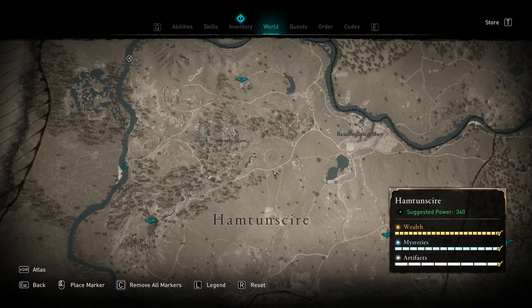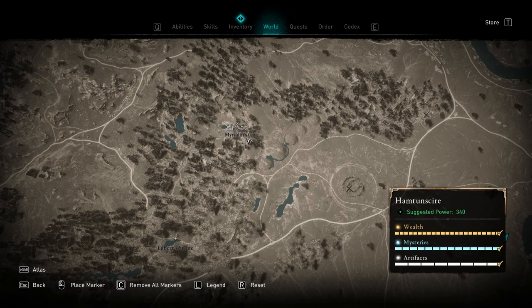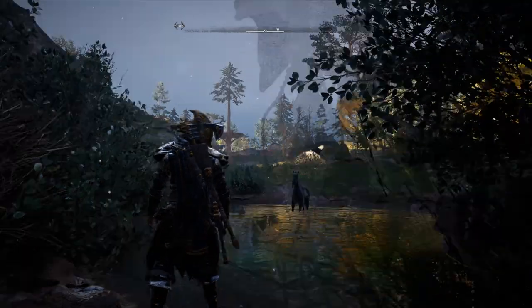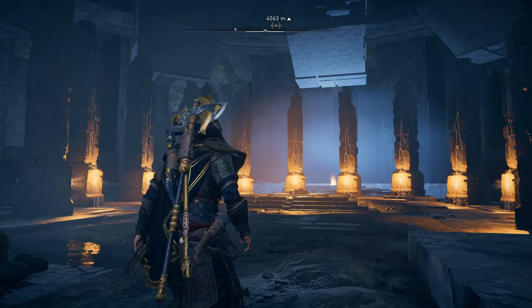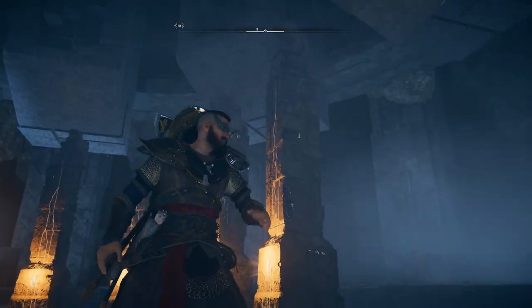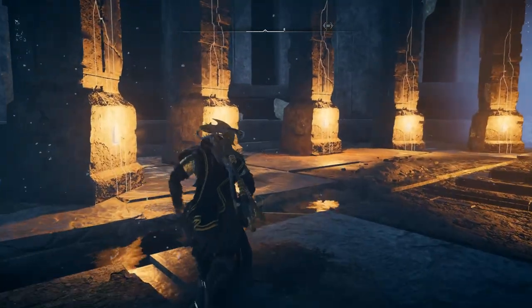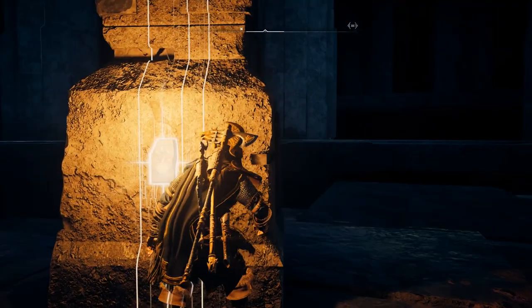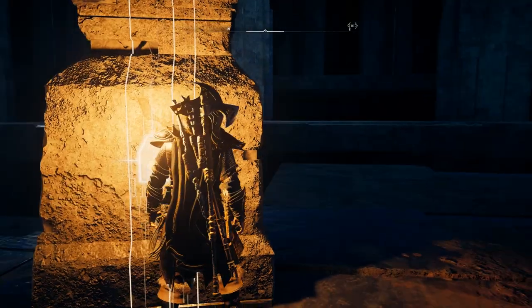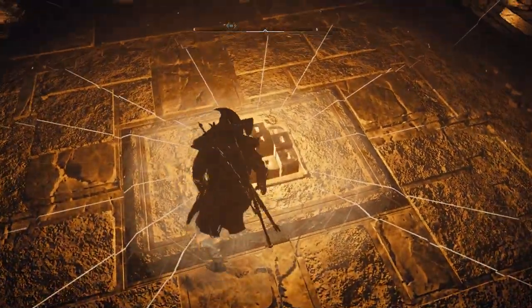Once you have collected all eleven tablets, you're going to travel to Mirrodin's Cave, which is also located in Hamptonshire. This is what the front of Mirrodin's Cave looks like. Once you reach the end of the cave, you're going to find a location that looks like this. There are twelve pillars here, and one of the pillars already has a tablet entered into it. Walk up to each one of these pillars and enter one of the eleven tablets. Once you do that eleven times, you will be able to pick up Excalibur, which is sitting right here.